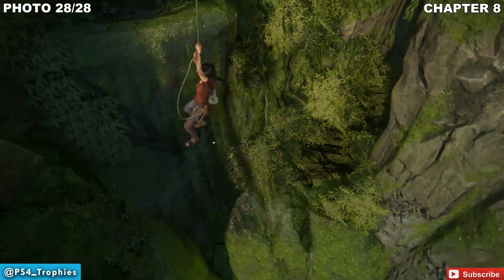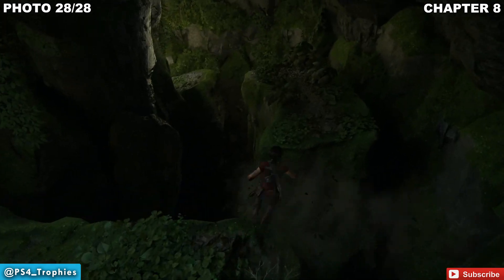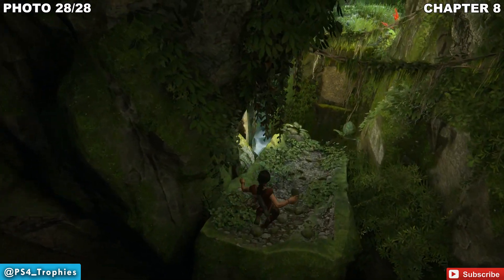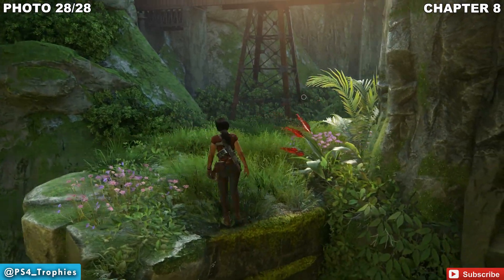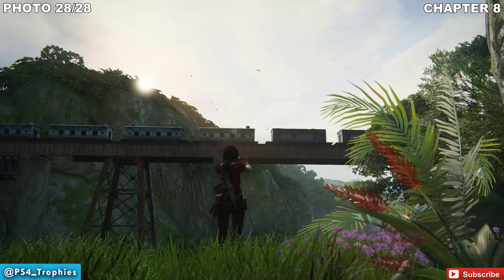Let's find our final photo in the game. This is going to be after you swing over and do this sliding section, then leap to a wall. Make sure you throw your pick in and climb up. Out in the distance you'll see some trains — that is what we're going to take a picture of. Just go to the end of the cliff and take a photo.